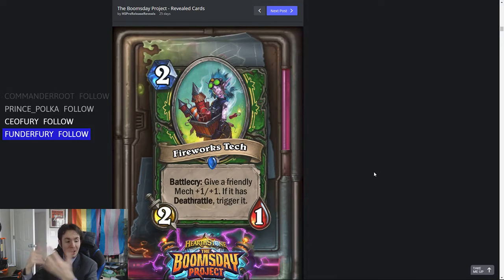2-mana Fireworks Tech — I like this card. It is a 2-1 minion with Battlecry: give a friendly mech +1/+1. If it has Deathrattle, trigger it. This is going into the Goblin Bomb deck without a doubt, because you're triggering the Deathrattle. There's already a lot of whole Deathrattle Hunter. Of course this has to specifically be a mech, so it's not as applicable as Terror Scale Stalker which just says trigger any friendly minion's Deathrattle. But the fact that you can give your Goblin Bomb — or any other mech — +1/+1 and trigger the Deathrattle means you're going to get an extra Deathrattle off the Goblin Bomb.